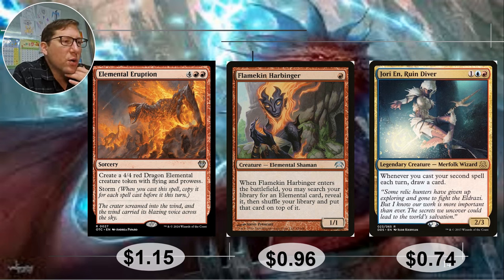Flamekin Harbinger — 1 red, this is up to 96 cents — I covered it about 5 months ago at 16 cents. When it enters the battlefield you may search your library for an elemental card, reveal it, then shuffle your library and put it on top. It doesn't go to hand, which is unfortunate, but you are able to guarantee what your next card draw is, which is still extremely useful. 96 cents.